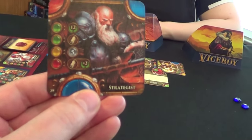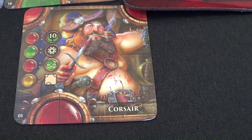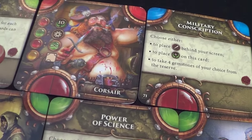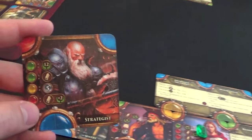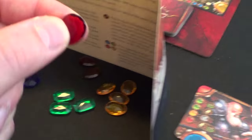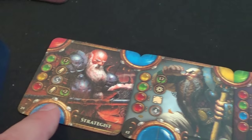I'm number 29, she's number one — she goes first. She plays the Corsair, placing him and paying a yellow and a red. She receives a green infinite stone. I place my strategist over here, paying one red. At the spot I placed him, magic scrolls will be worth two victory points at the end of the game.